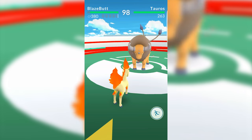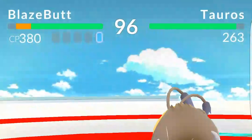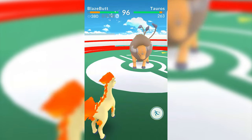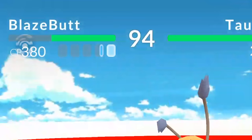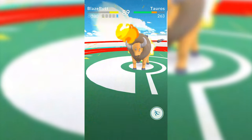Let's look at how to actually fight in a Pokemon gym. At the top left of the screen we see our Pokemon's information — its name, health bar, CP level, attack bar gauges, and the trainer's name. The same information is shown for the opposing Pokemon, apart from the attack bar gauges. The controls are simple: swipe left or right to dodge the opponent's attacks, and when one of your attack bar gauges fills up, touch and hold your Pokemon to unleash the special attack.